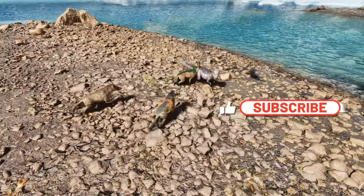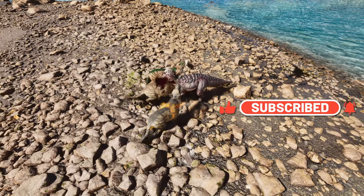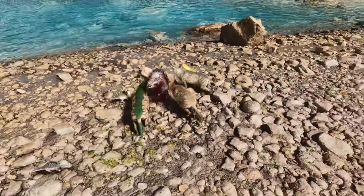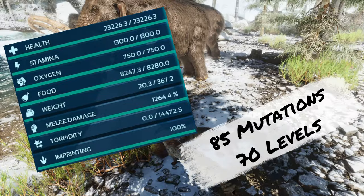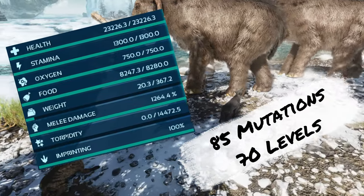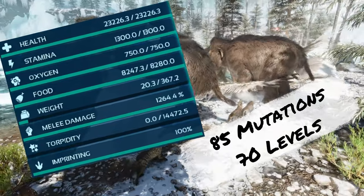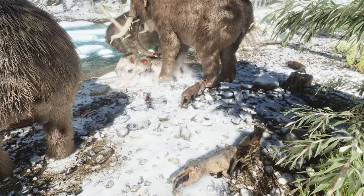Hyenadon. These skittish pack animals roam the rocky and snowy regions of the Ark and travel in groups up to 6. These ferocious little guys get a pack bonus and heal themselves by eating corpses, but come with a very low health pool. So low, in fact, that it took 85 mutations and 70 experience levels to get these stats. 60 mutations and 40 experience levels went into health, and 25 mutations and 30 experience levels went into melee.